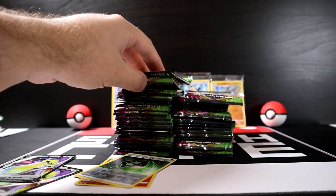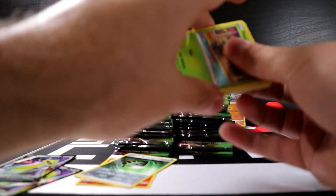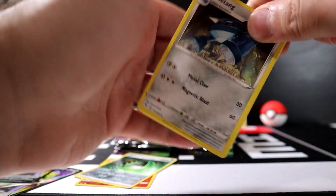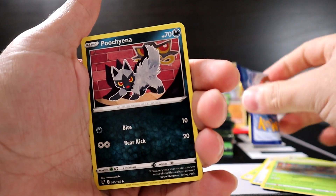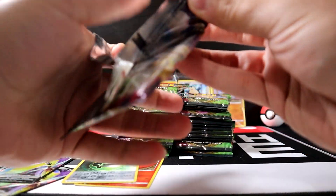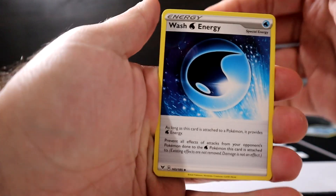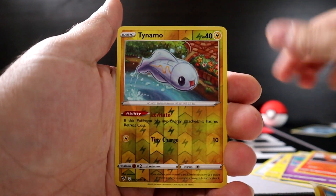Next pack: Aegislash — an ultra rare back to back, but really Aegislash twice. Then: Kakuna, Muumuu, Chespin, Pineco, Puciana, Charmander, Chatot, and Beedrill. Following pack: code card for you guys, Wash Energy, Hitmontop, Chatot, Joltik, Cottony, Slugma, Tynamo, and Forretress.